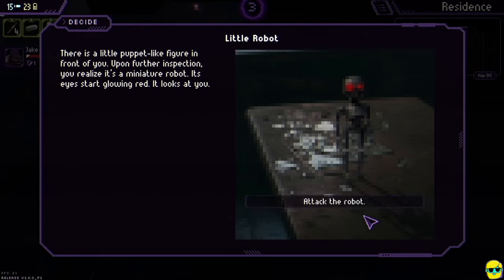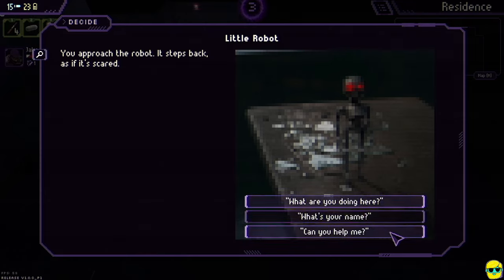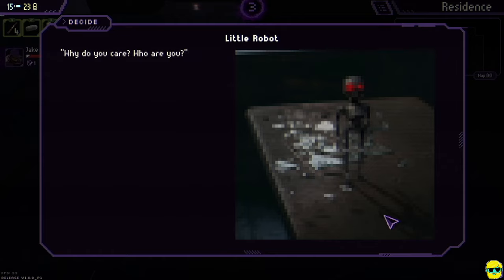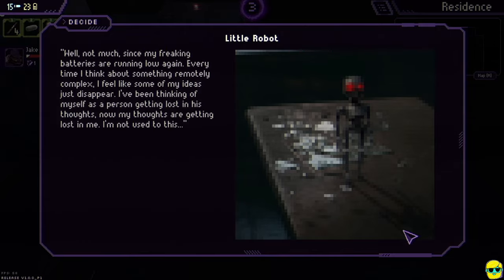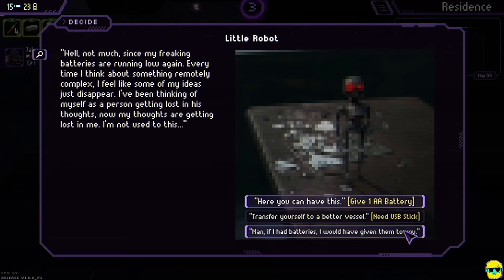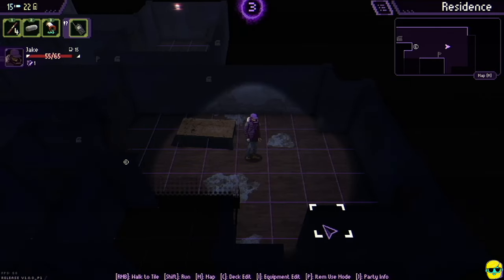There's a little puppet-like figure — upon inspection it's a miniature robot. Its eyes start glowing red. I talk to it; it steps back as if scared. I ask its name — it says 'Why do you care? Who are you?' I offer to tell it my name. It tells me its batteries are running low and that every time it thinks of something complex, ideas just disappear. I give it a battery, and it's overjoyed. Suddenly the building shakes and when I turn around, the robot is gone. Maybe it'll help me later.